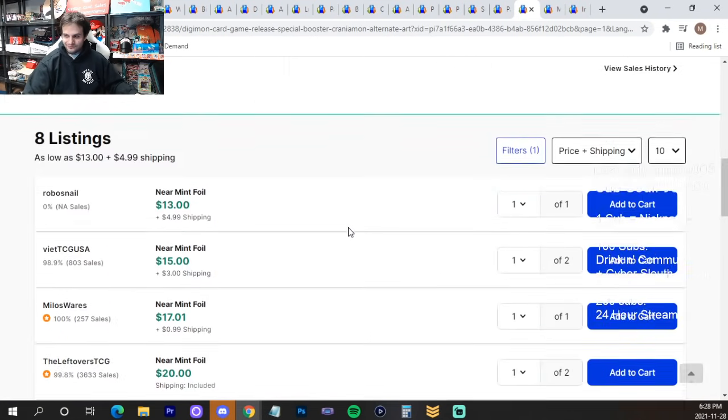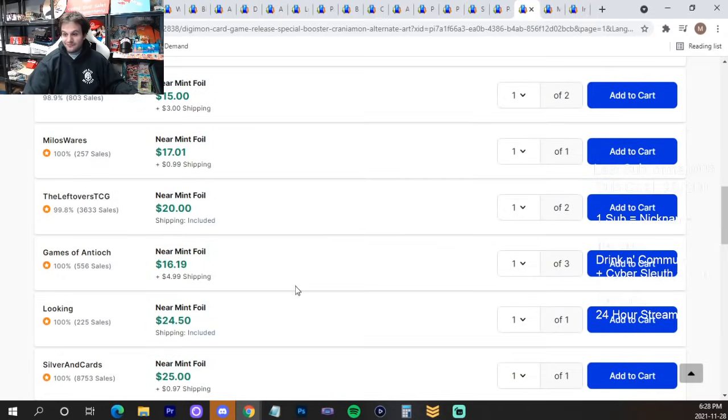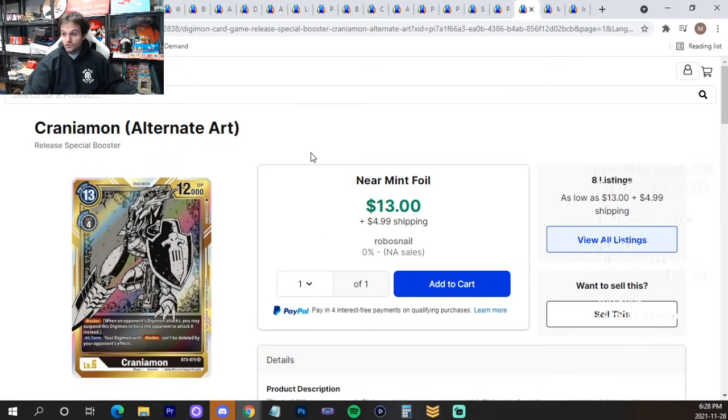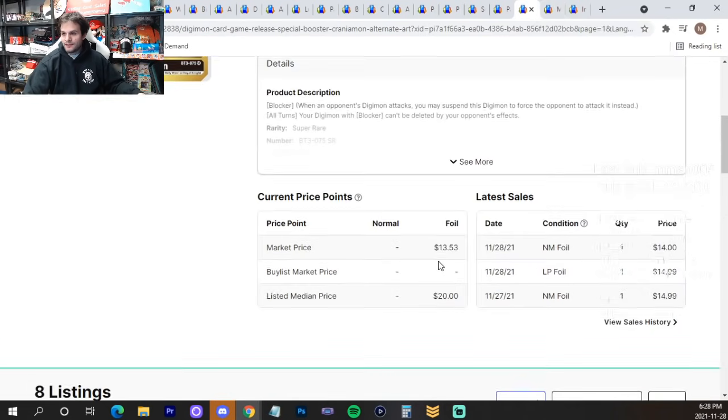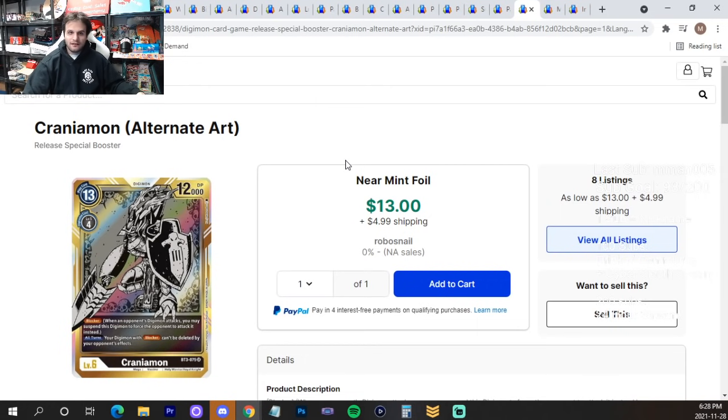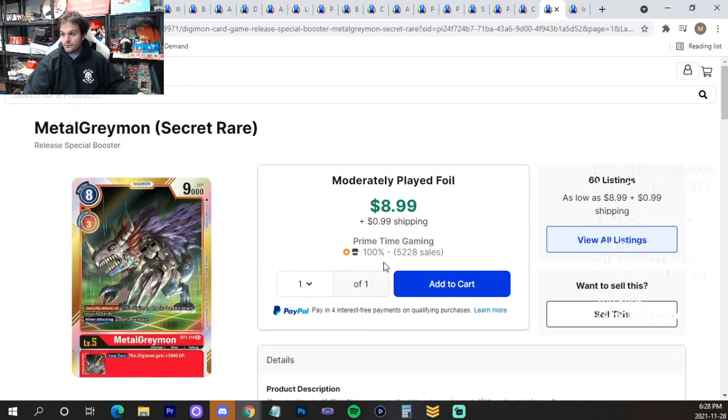Craniumon — you're running out of time if Black takes off. They were already under $10, and you can see what's happening. You may want to consider buying them. The alt art Craniumon will easily go to $20. At worst you play them, at best you sell them for profit. The alt art Craniumon and the regular Craniumon are no joke right now.